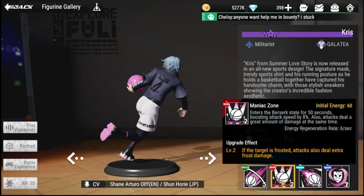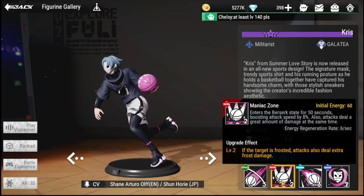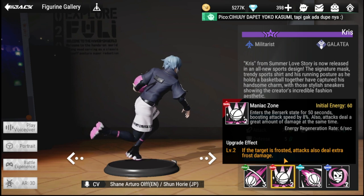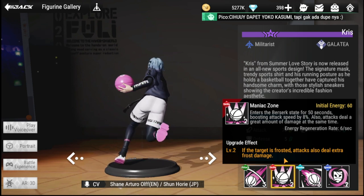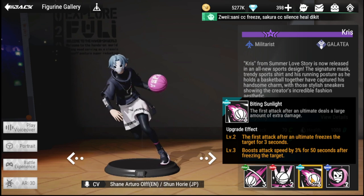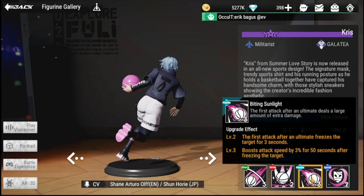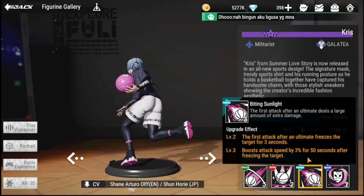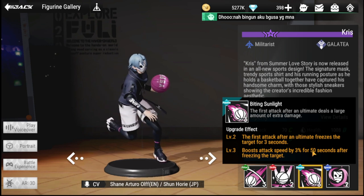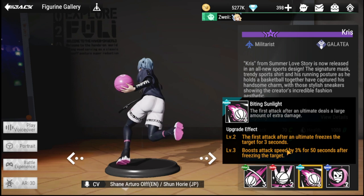His ultimate, Maniac Zone, enters a berserker state for 50 seconds, boosting attack speed by 8% and dealing a great amount of damage. If a target is frosted, attacks also deal extra frost damage. His passive, Biting Sunlight, causes the first attack after an ultimate to deal a large amount of extra damage. At level two, this first attack also freezes the target for three seconds and boosts attack speed by 3% for 50 seconds after freezing.